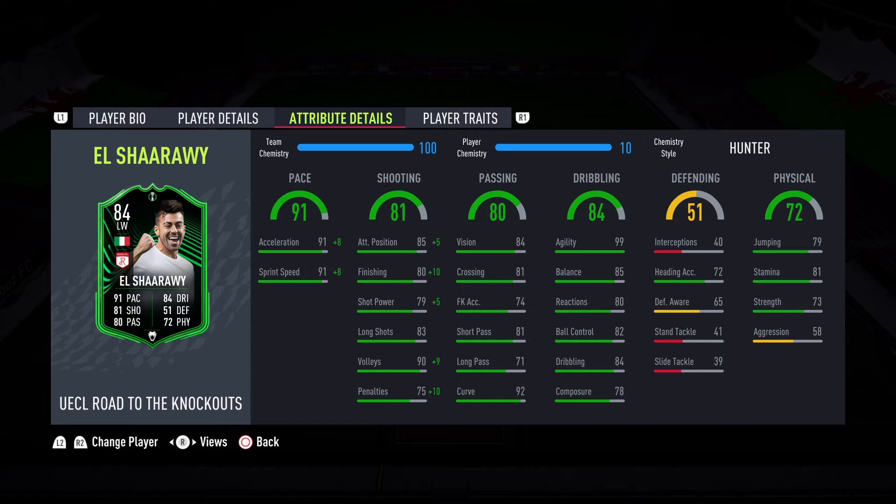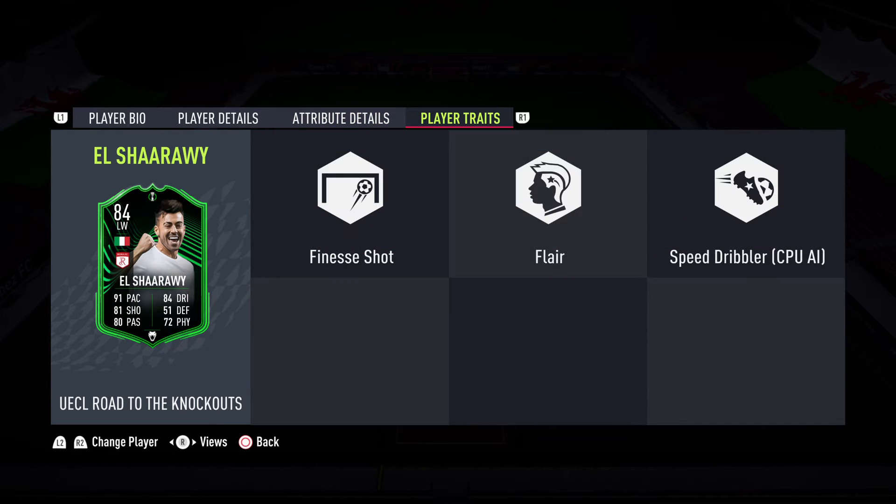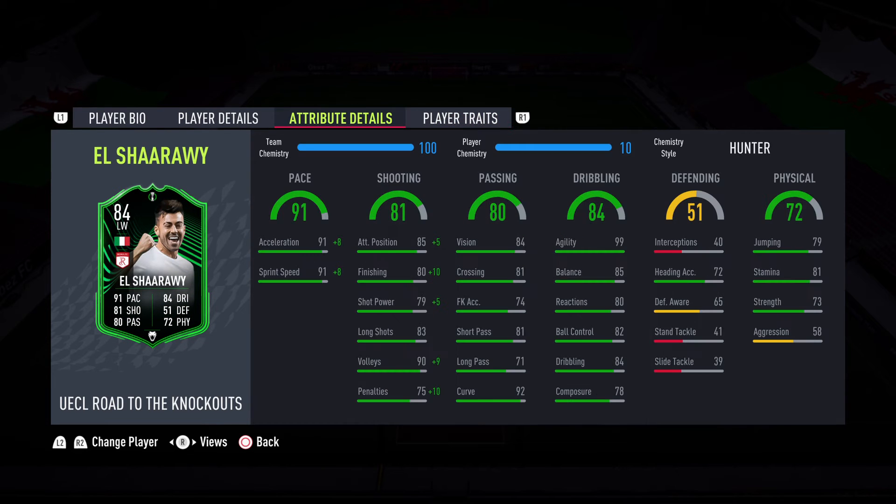Looking at the physicals, strength and jumping are okay, and stamina at 81 is alright, but for a winger that's probably going to mean you'll need to take him off towards the end of the game. In terms of traits, he does have the finesse shot trait and the flare trait, which are two very good traits to have, especially as he is going to be cutting inside onto that right foot a lot. For me, a hunter on this is the way to go, just to get that pace tipped up and the finishing and shot power up high. You could look at an engine or a maestro to boost the dribbling, but with agility already at 99, that seems like a bit of a waste.